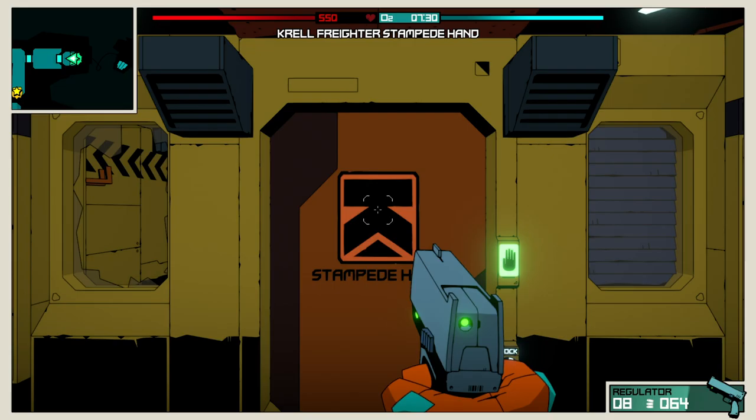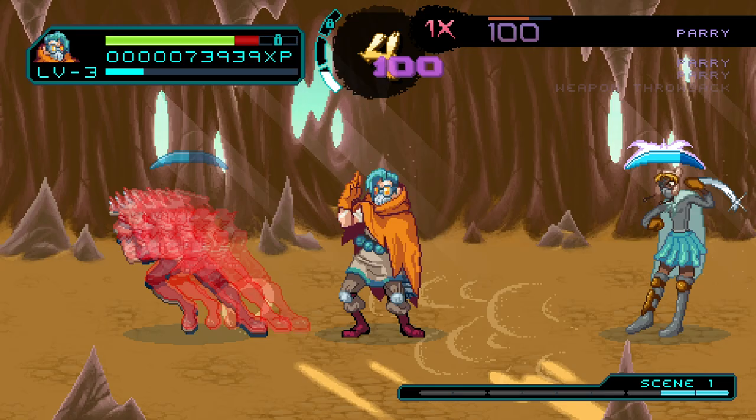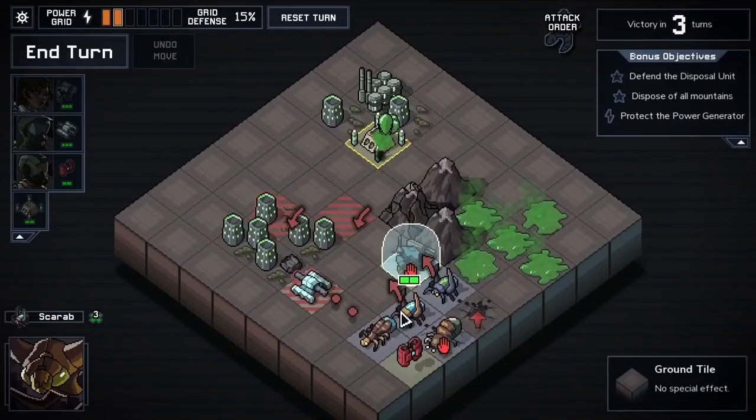A game's heads-up display, or HUD, is a critical part of most video games because it provides essential information to the player, like their health stats, inventory, position, and more. A game's style of HUD can also quickly clue you into what game you're playing, like a beat-em-up, first-person shooter, RPG, or turn-based strategy game.